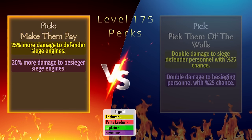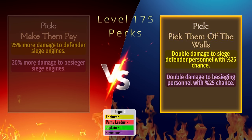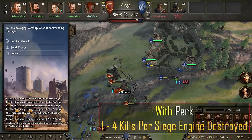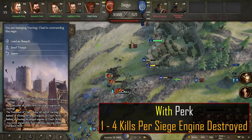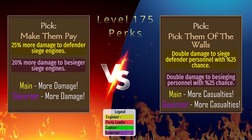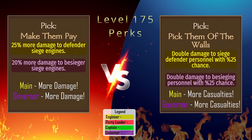The governor perk increases siege engine damage done by defending engines by 20%. Pick Them Off the Walls: This one is also tagged Engineer, and doubles the damage done to defending personnel by our siege engines with a 25% chance to proc. Without the perk, we kill off between 1-2 defenders per siege engine knocked out. With the perk, that range jumps up to 1-4 per siege engine destroyed. I think Pick Them Off the Walls is a bit more useful for both main and governor picks, as whittling down enemy troops through knocking out siege engines can add up quickly, whereas doing more damage to the siege engines probably won't change the outcome of the siege.